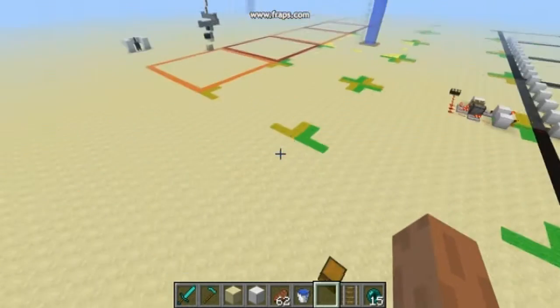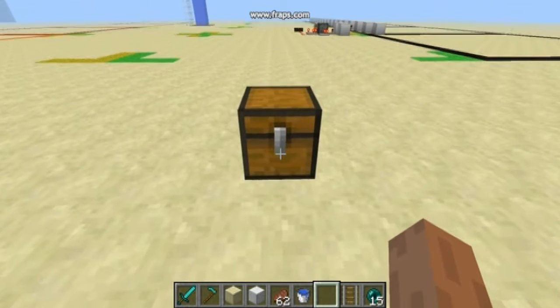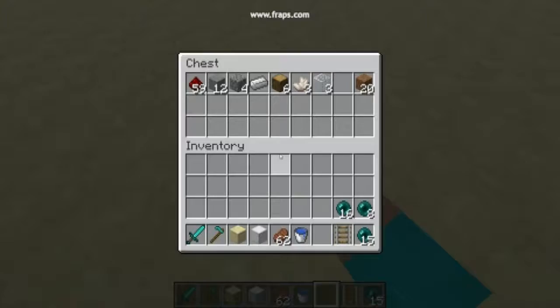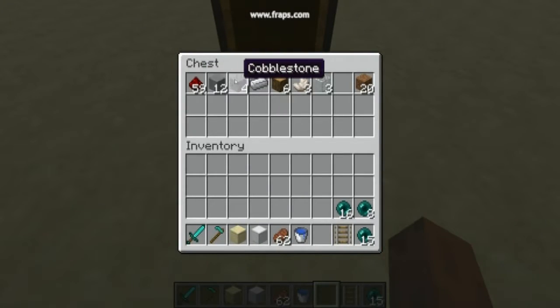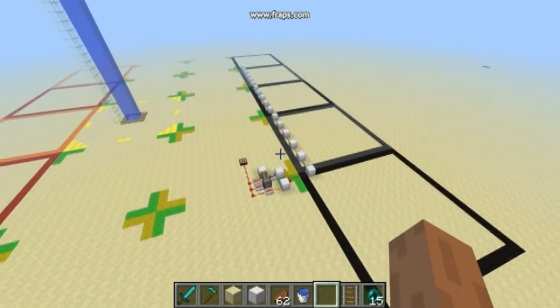Hello ladies and gentlemen, welcome back. In today's video I want to show you how to make a teleport again, but only with this stuff — it's a really cheap solution. Those 20 blocks of dirt represent just normal blocks; I've used iron blocks here so you can see easily.